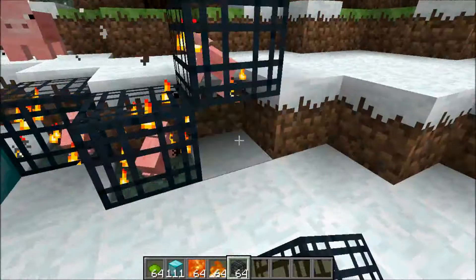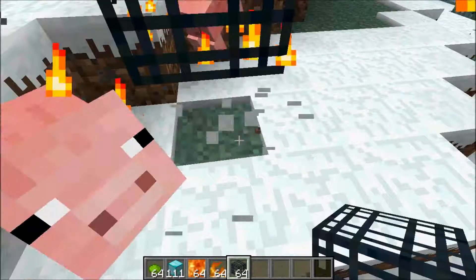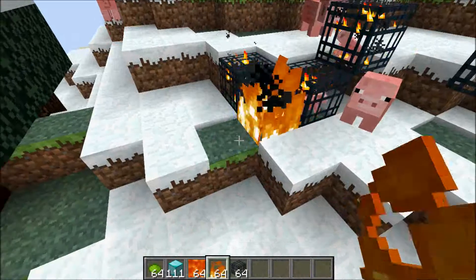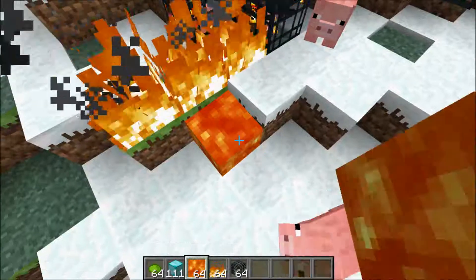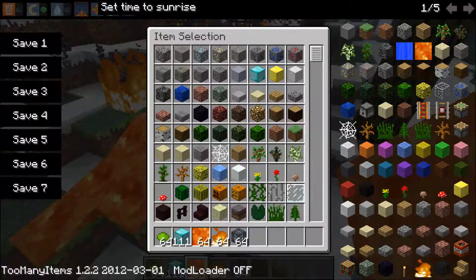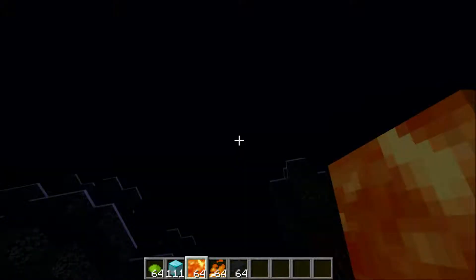So like this mob spawner should start spawning pigs. As you can see, pigs have started spawning. And fire — I'm placing it. Can't actually do that in real time. Lava — oh, pigs on fire! And it also lets you set it to different times, so now it's sunset, now it's midnight.